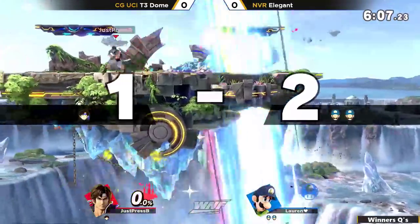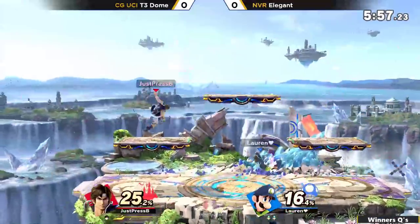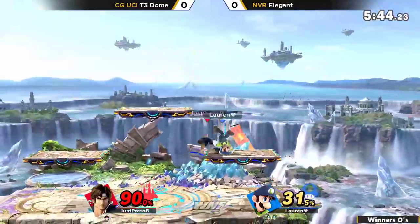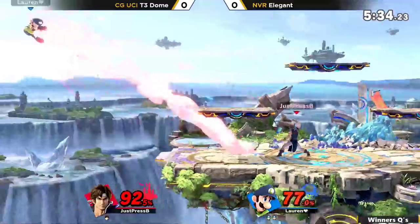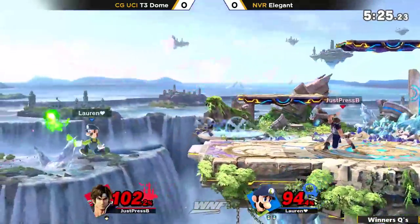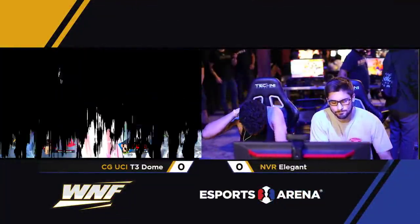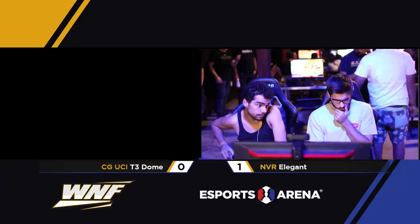Already on the upper hand here. Dipped a bit too low for the up-special to make it back, but he's still in the driver's seat. Again with the Cyclone — Elegant not relenting here. Dash attack is very risky for T3 Dome because as Richter you really want to have center stage, or at least a lot of space between you and your opponent. It looks like Elegant may be SDI-ing up — oh no, he aired the wrong way, and the SD will end game one. Unfortunate ending, but he didn't look like he had the momentum to make that game back anyway. Still, that might just hurt your mentality for game two.